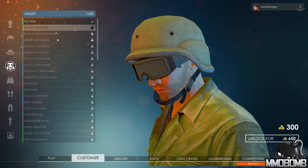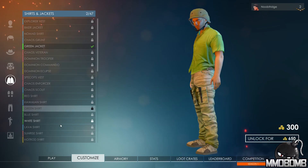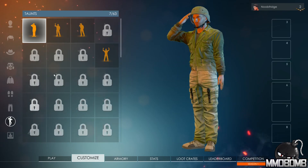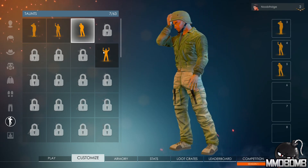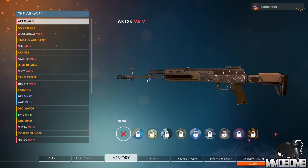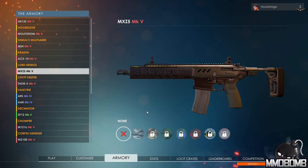We're scrolling through some of the customization options available in the game. These are available in a couple of ways: first, you can earn loot crate drops simply by playing and leveling up your profile — every time you level up you get a crate drop with a chance at cosmetics and weapon skins. You can also spend gold, a currency earned by playing, to unlock cosmetics directly or just wait and get them through loot crate drops. These are emotes — some unlockable through loot crates or gold purchases — and you drag them to your bar to use in game.